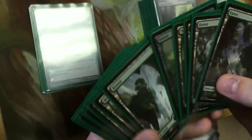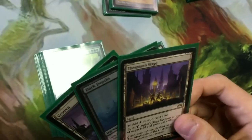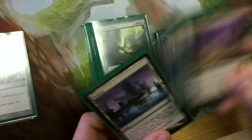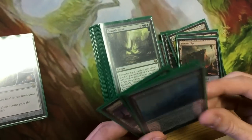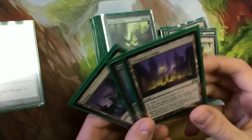I run about 42 or 43 lands in this deck — lots of non-basics but also lots of basics because you need them. One of the combos in this deck is the Dark Depths and Thespian's Stage combo to get a Marit Lage token out. There are lots of cards that search for any land, so you can easily search up both of them. If they kill your Marit Lage, you can just go get another one. That's one win con right there.